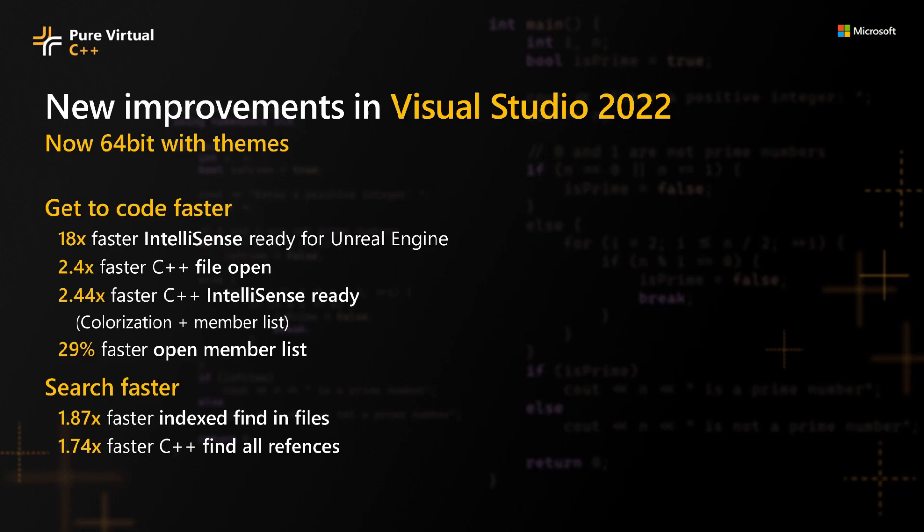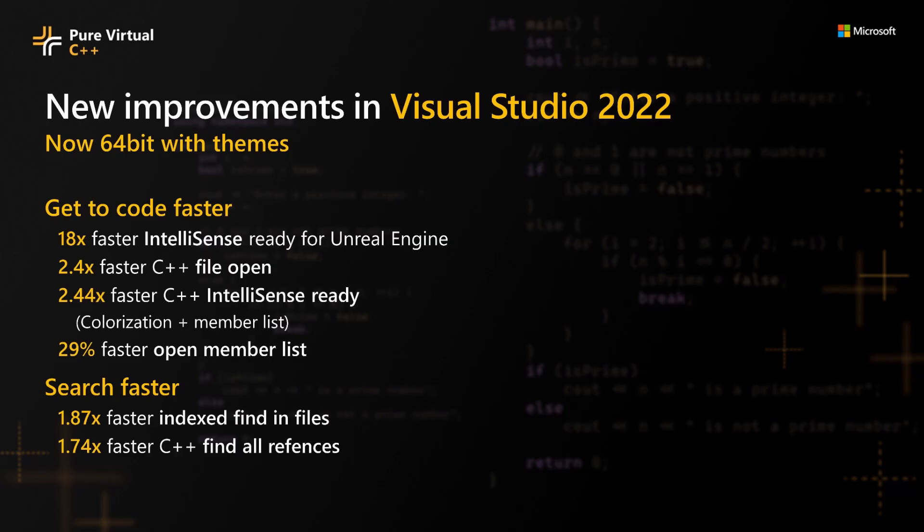Next, as some of you may already know, Visual Studio 2022 is now 64-bit. You can open, edit, run, and debug your biggest and most complex Unreal Engine projects without running out of memory. In VS 2022, you will also experience a speedup when opening up the IDE and C++ files.